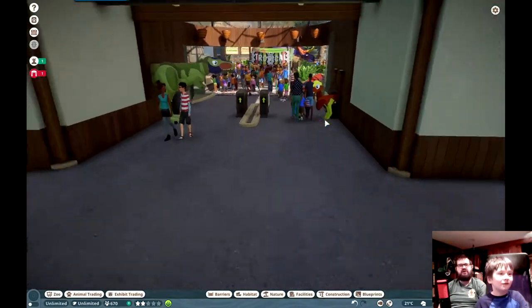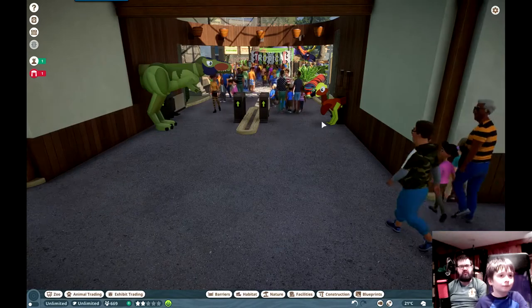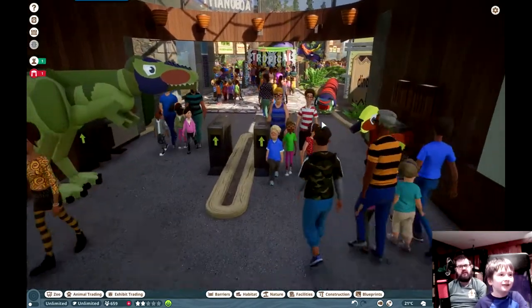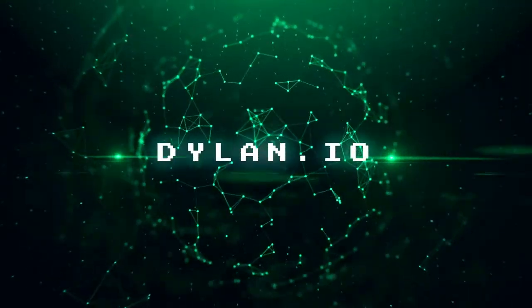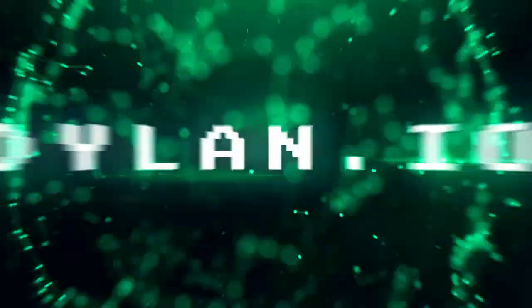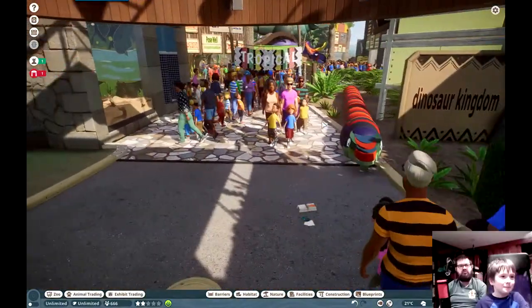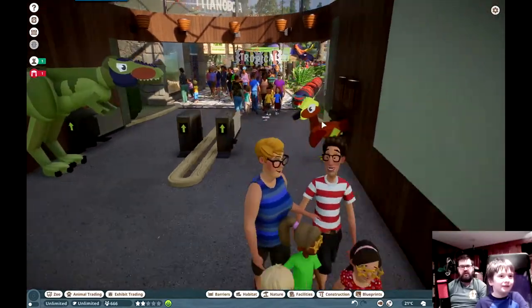All right, coming back at you with more Planet Zoo content. Today Dylan's gonna show us around the zoo that he made. Dylan, take it away. This is called Jurassic Park. And you downloaded a bunch of dinosaur statues from the Steam store. Is that what happened here?